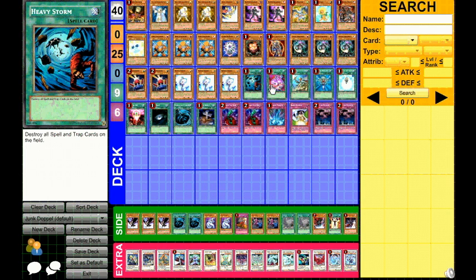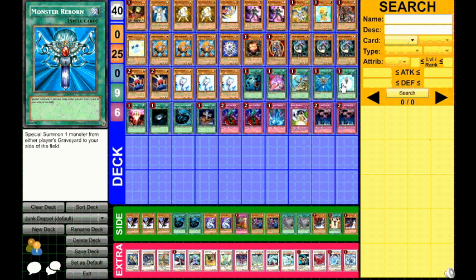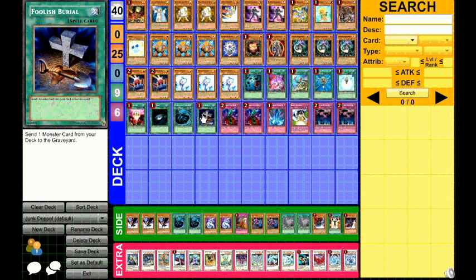Next you have one Heavy Storm, one Pot of Avarice, one Rhoda, Reborn, Charge, one for one, Dark Hole, MST, Foolish. That's for the Spell Lineup.